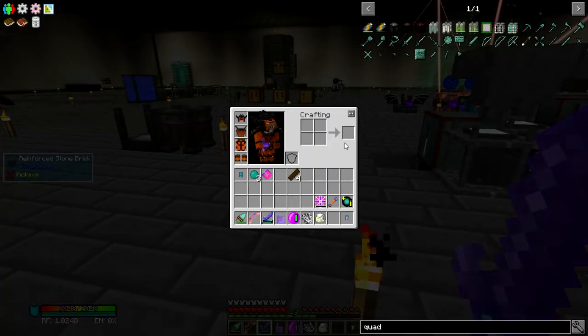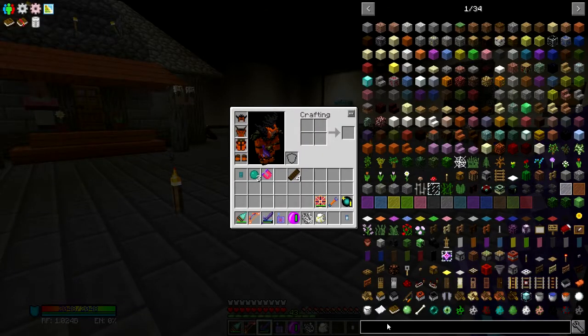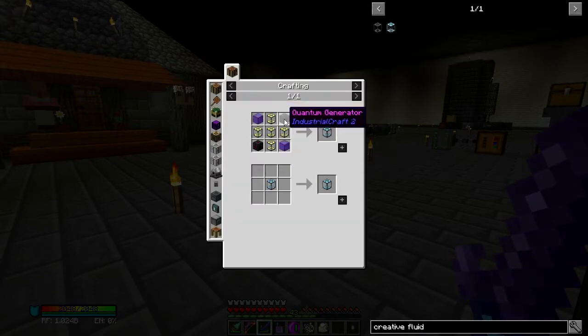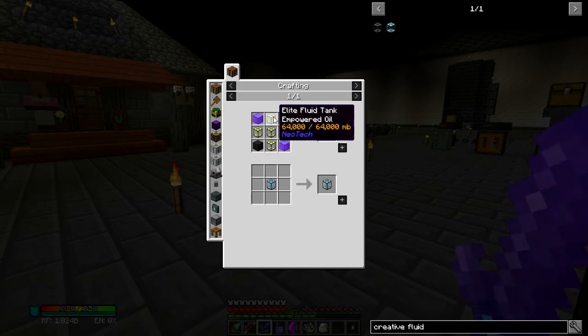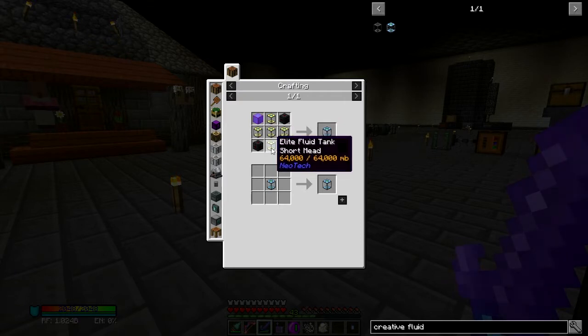What we are going to be working on in this episode — and we will not achieve it this episode; this is something that will be achieved on camera next episode — we are going to start the framework for the creative fluid tank. The creative fluid tank requires 2 creative capacitor banks, 2 quantum generators, and 5 elite fluid tanks. The elite fluid tanks have to be filled with empowered oil, biodiesel, vapor of levity, IC2 hot coolant, and short mead.